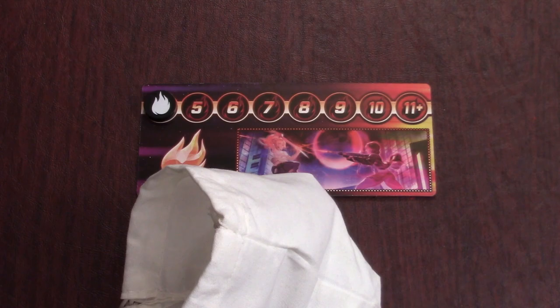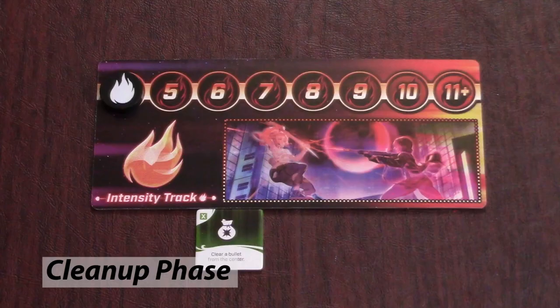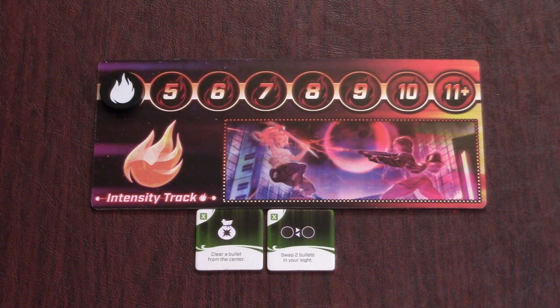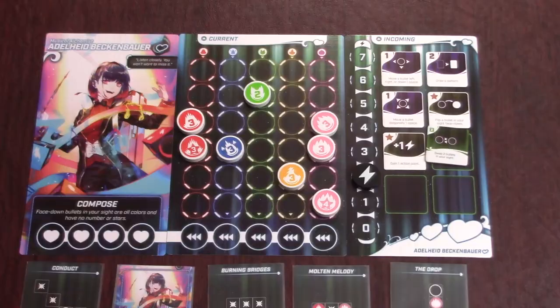Now it's time for the cleanup phase. Draw new power-ups equal to the number of players and put them in the center of the table. Next, increase the intensity track by one for the next round. If any players died during the previous round, up the intensity by one extra per player that died. Take all bullets in your incoming area and place them into your current bag without looking at them. Finally, move your AP back up to the top of the track and start another three-minute timer.